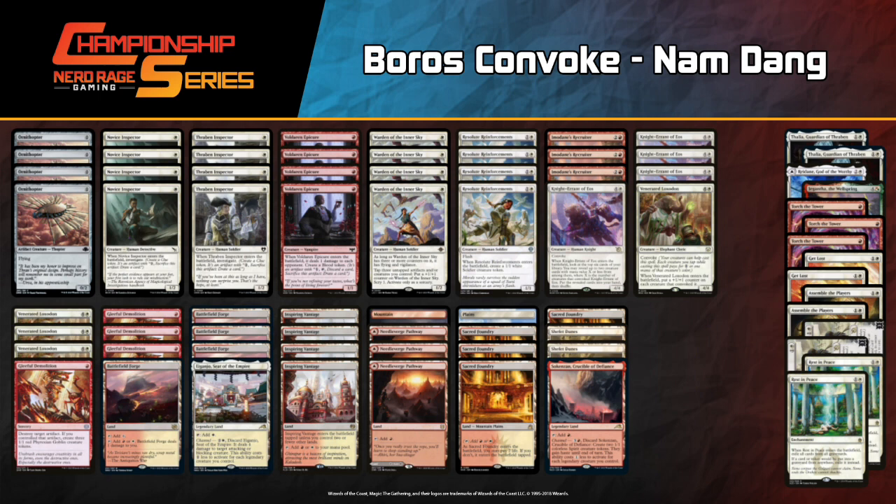Maybe bring in Thalia, Guardian of Thraben. You can also reach for Invasion of Gobakhan to get those proactively, and you can reach for Rest in Peace to stymie the Phoenix deck's power without losing much yourself other than a little tempo. I'd reach for a couple of those. You can shave down Resolute Reinforcements and Ornithopters — things that get picked off — but I don't want to make more than four changes max.